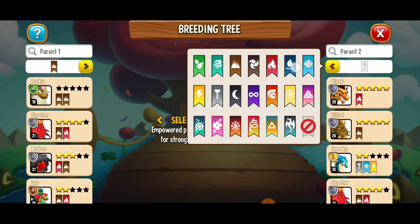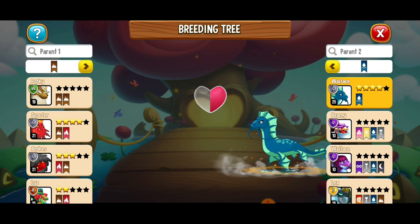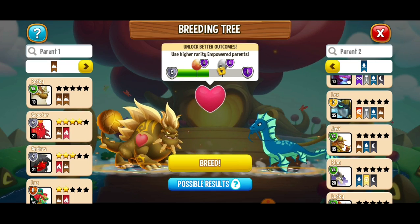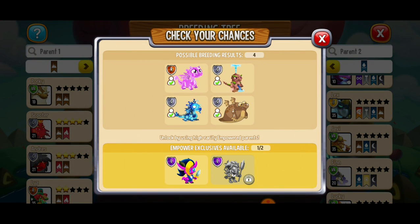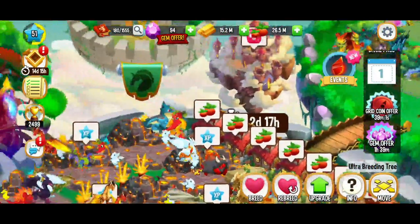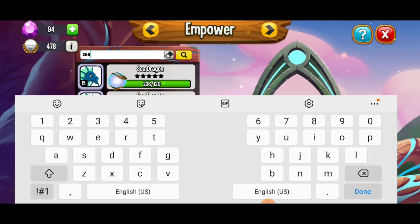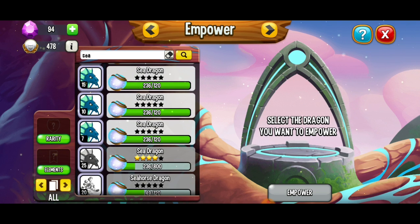We see that the Sea Dragon is level 25 and it has four stars of empowerment. When it comes to my Terra Dragon, we've got a level 26 Terra Dragon and it has five stars of empowerment, so that's really good. We've unlocked the Empower exclusive, but that's not necessarily the dragon we're going for — we're going for the Breeding Event Island Dragon. If I want to give myself some extra chances, let's see if we can empower the Sea Dragon one more time. We're not going to be able to empower that Sea Dragon right away, but if I could get that fifth star of empowerment, that would increase my chances.